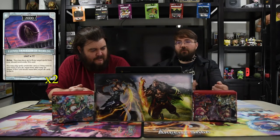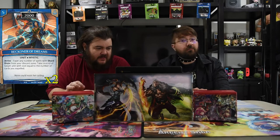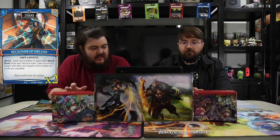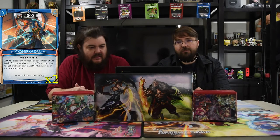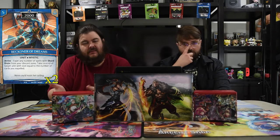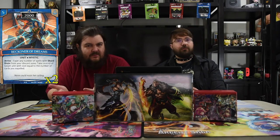Next is the Beaconer of Dreams — five cost for 2000. On arrive, expel any number of spells with shard drain from your discard zone and take control of a target unit with cost equal to the number of cards you expelled. You can steal dudes — most of the time you'll want to take their one or two drop since it's easy and you don't lose a lot.